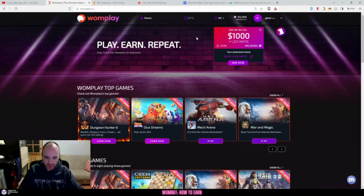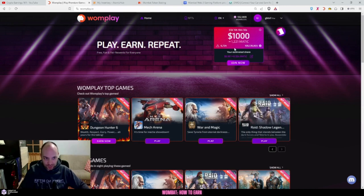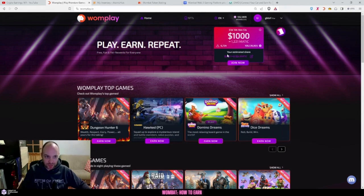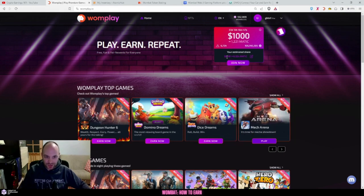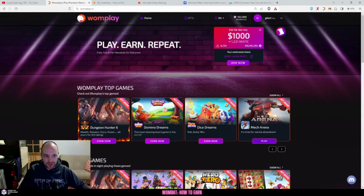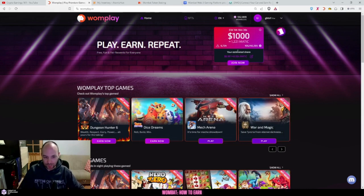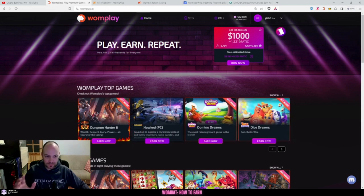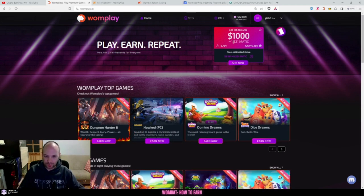You can then convert one-bucks to crypto by joining the weekly pool. It shows your estimated share of what you might get on payday, which is every Friday. Bear in mind this is a pool, so as more people join, your earnings will probably go down because more people will keep adding their one-bucks. If you want to join, join in the last hour so you know what you're going to get.